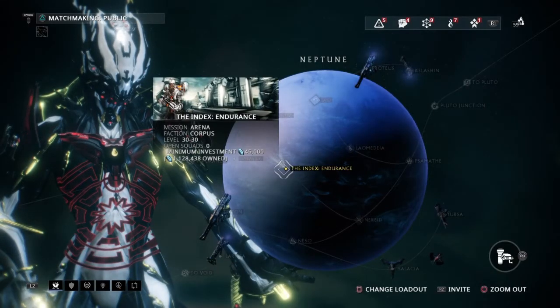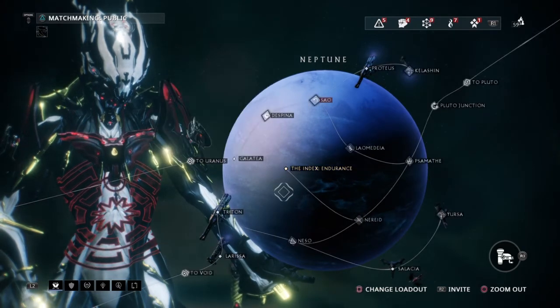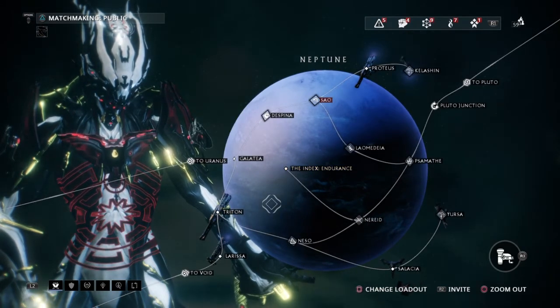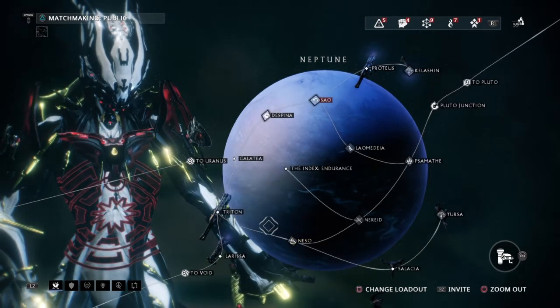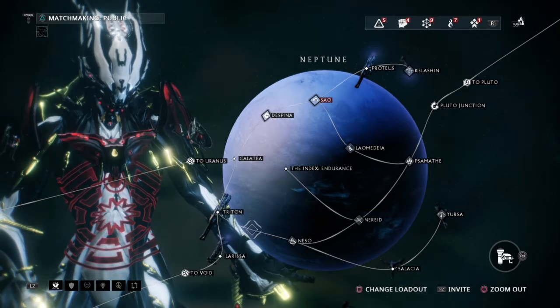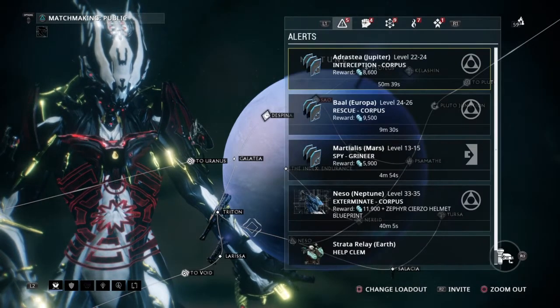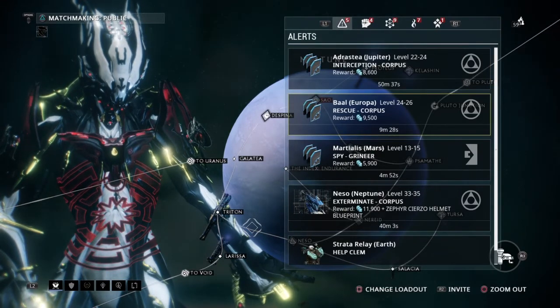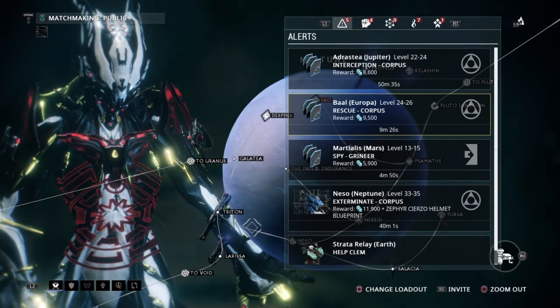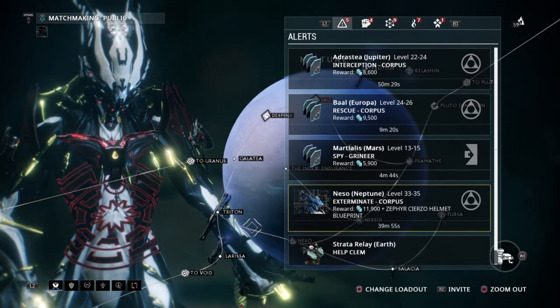As every player knows, from new to veteran, you're going to be obtaining credits throughout missions. No matter where you go, there's always going to be credits dropping — no matter the enemy, no matter the mission. As well, you're going to be getting credits through alerts. As you can see right there, you get 8,000, 9,000, 5,000 — and basically new items as well throughout the alerts.